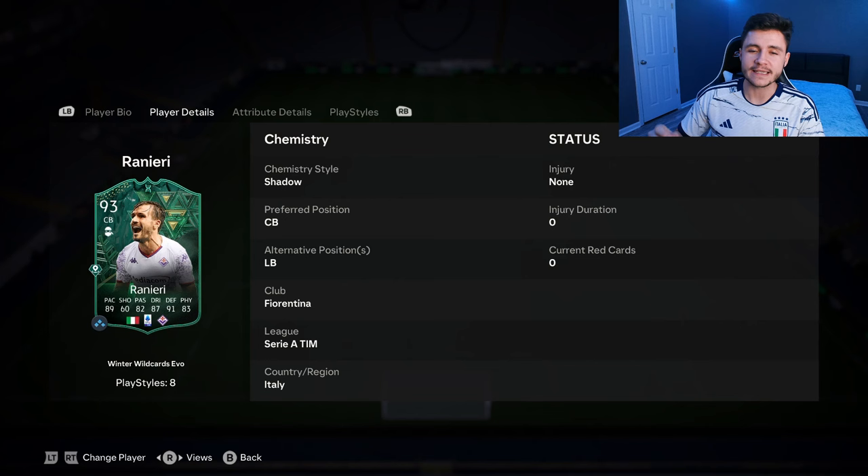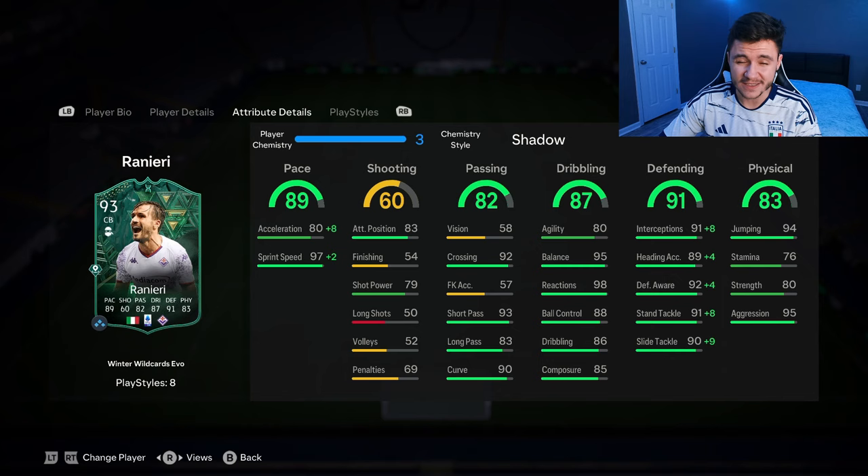Looking at his in-game stats in more detail, the card is honestly incredible. 89 pace with 80 acceleration and 97 sprint speed — that is a bit of a pace split, so I'd probably recommend either the shadow or the anchor chemistry style to help out with that. 82 passing is actually a pretty decent stat, especially if you want to play him as a left back. He has 92 crossing, 93 short pass and 90 curve.